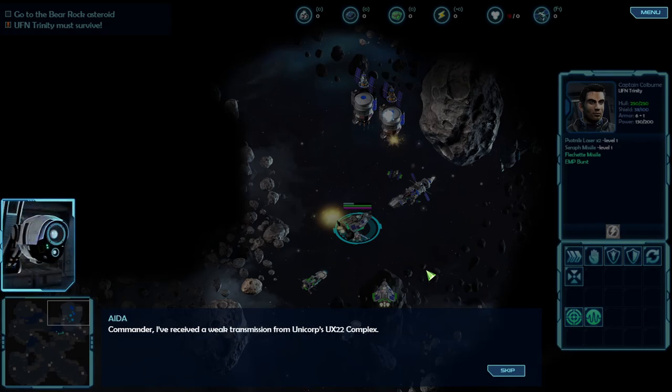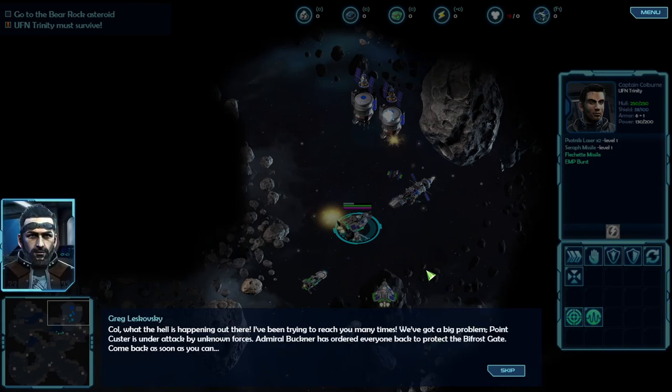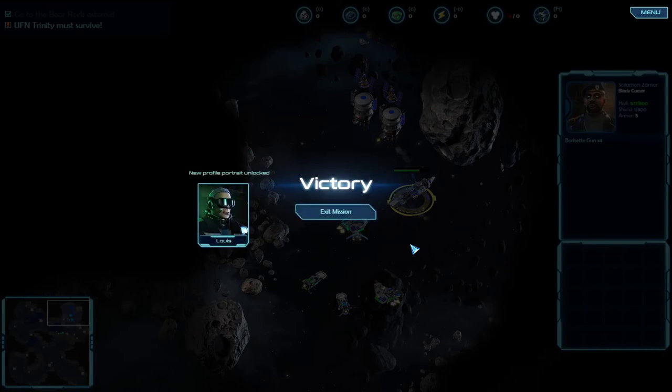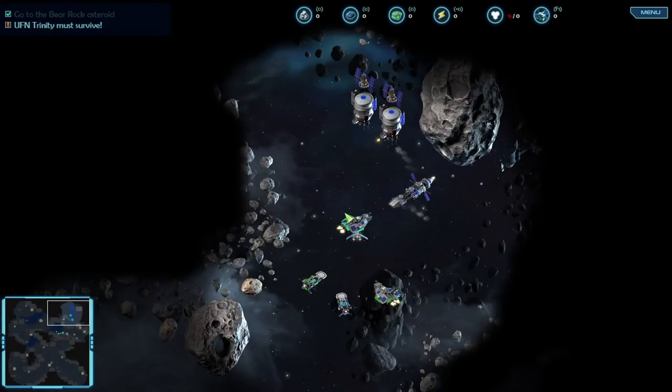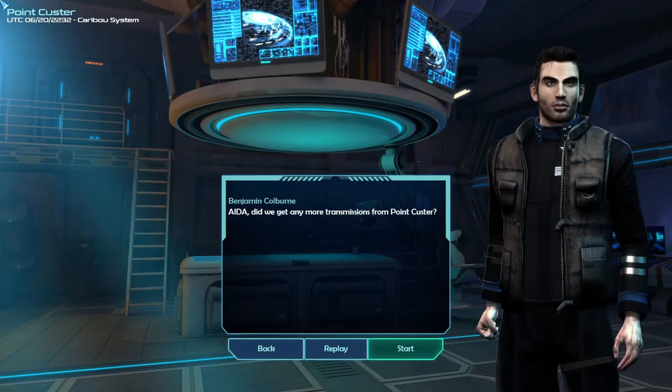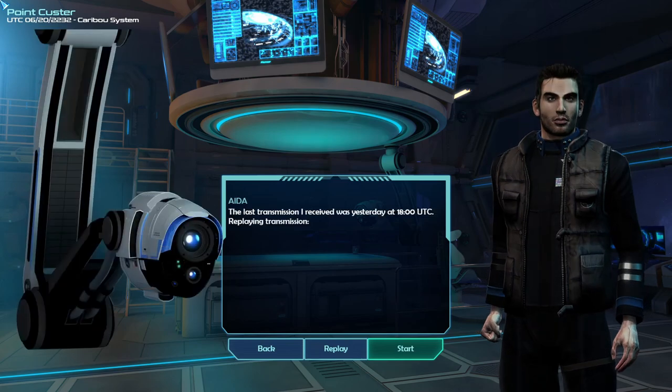Commander, I received a weak transmission from Unicorp's UX-22 complex. Cole, what the hell is happening out there? Point Custer is under attack by unknown forces. Admiral Buckner has ordered everyone back to protect the Bifrost Gate - come back as soon as you can. We captured Salomon Zamor. The Black Swan leader has been captured. The last transmission received was yesterday at 1800 UTC.